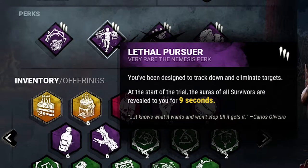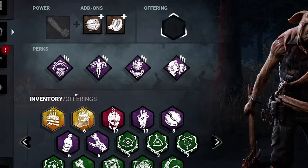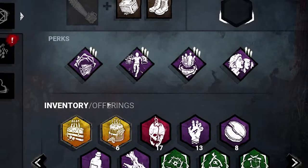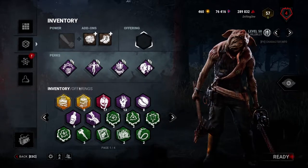Corrupt Intervention and Lethal Pursuer — an absolutely disgusting, good, fun, powerful perk combination.